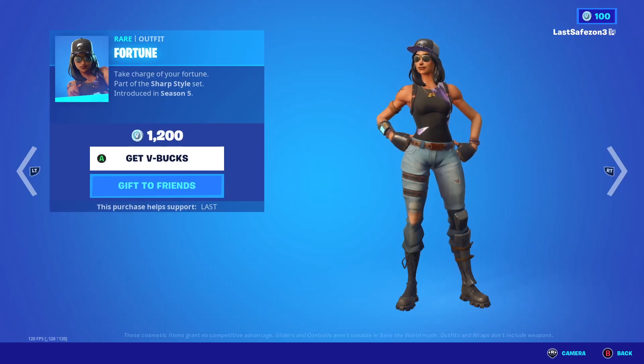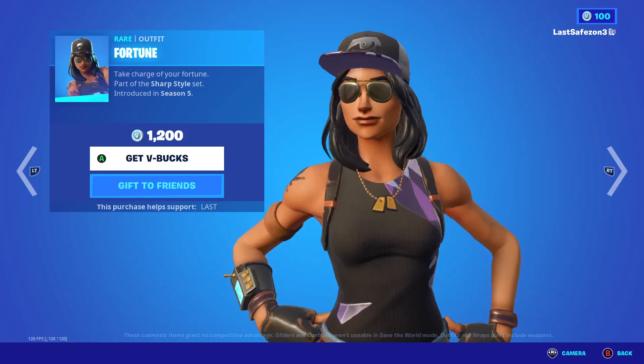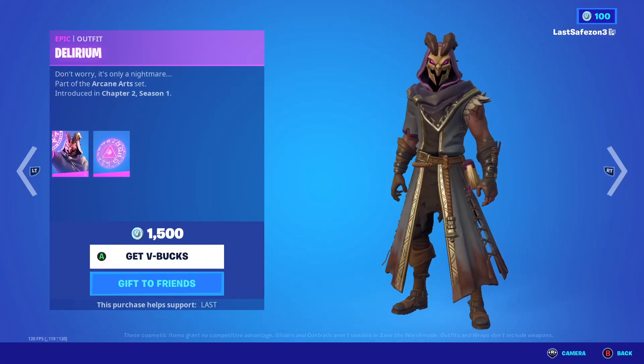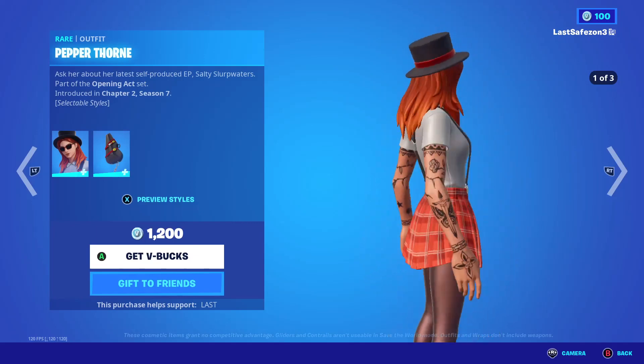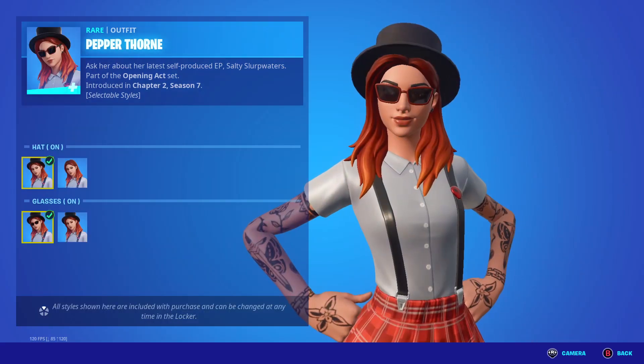We got the Fortune skin for today only, which looks good. And there's also the Delirium skin. The best skin today is called Pepper Thorn — it has two different styles.